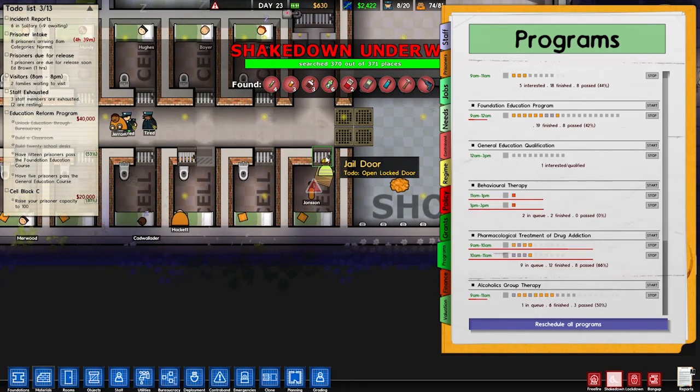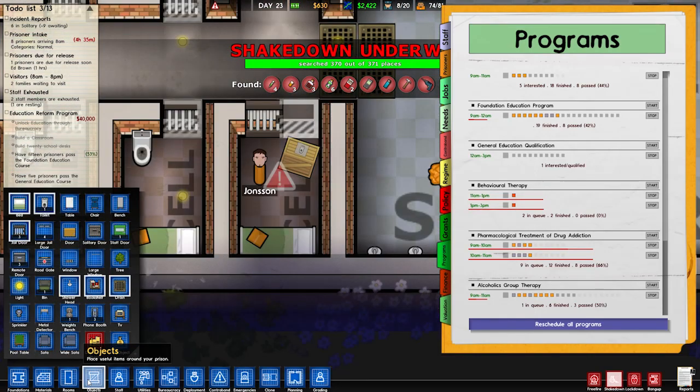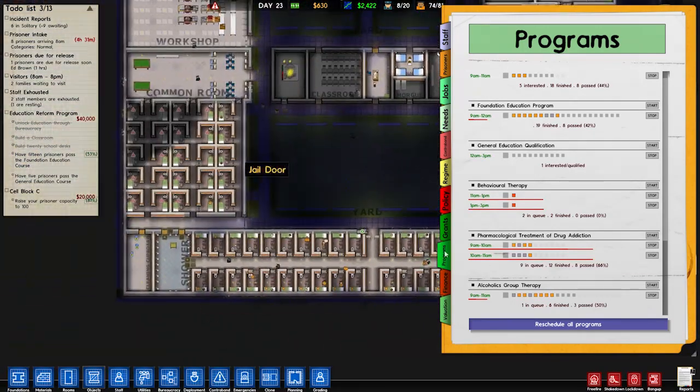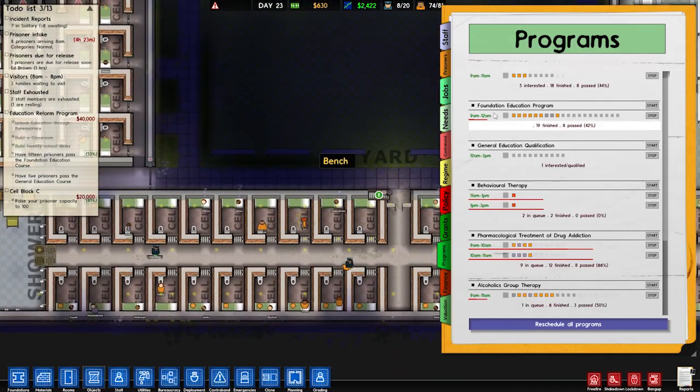Oh, well that guy's stuck. Well at least he wasn't building a tunnel — we know that for sure. Toilet — toilet's gonna go there, because I put it in the wrong spot. That's good — fixed all my problems from last time.